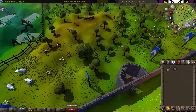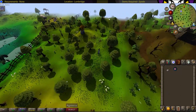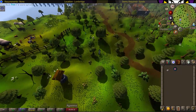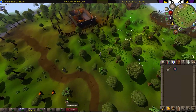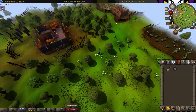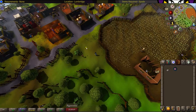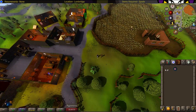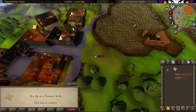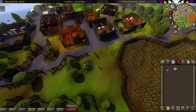Head over to Draynor, around the north side of the jailhouse. Stand right here, north of the plant, and just dig. You get your next clue scroll.